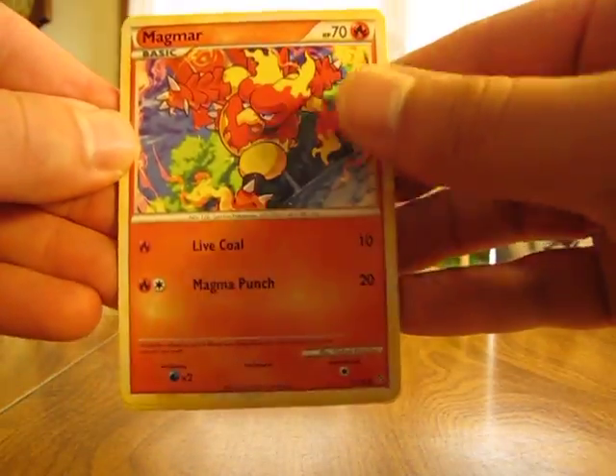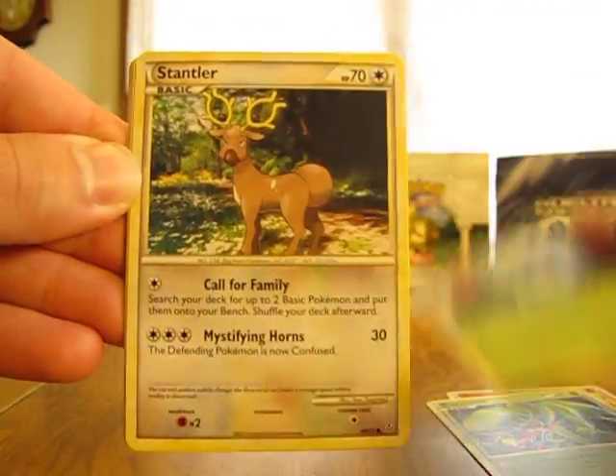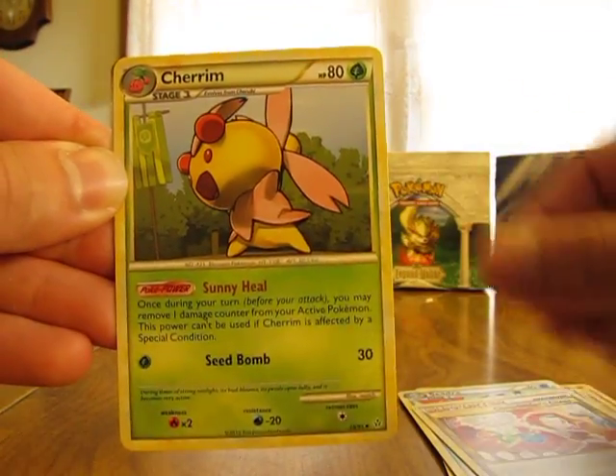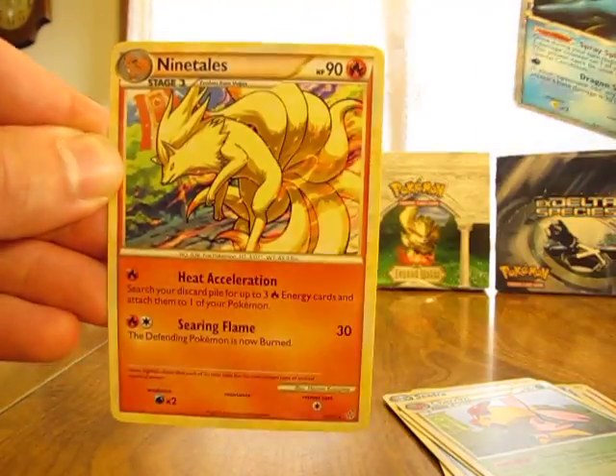We have Magmar, Carnivine, Roselia, Stantler, Horsea, Cedra, Cheerleader's Cheer, Cherum, Kingdra Prime — there's a Prime card — and a Ninetales.